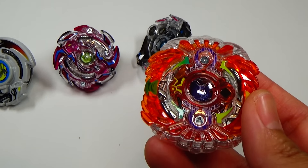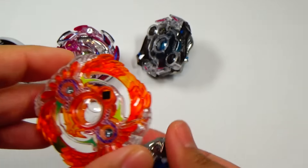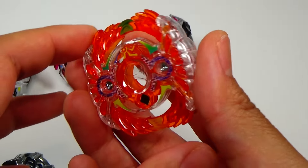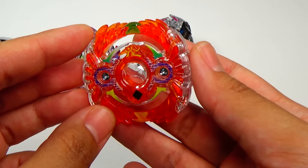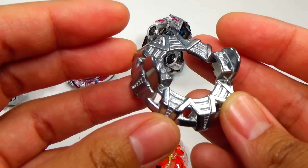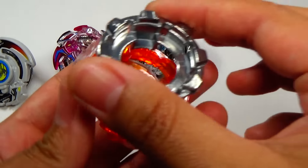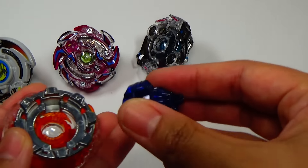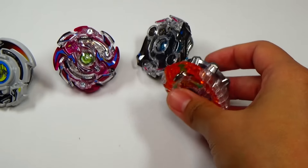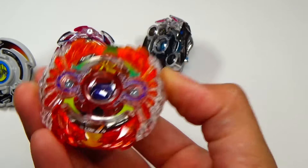And lastly, we have Holy Horusid Vertical Jaggy. I really like all the colors of this Random Booster Volume 4 — they all look really cool. Like I said, this kind of reminds me of a phoenix. We got Vertical for the disc and once again Jaggy. I think LRF mentioned this one being probably the worst of the lot, which is the only thing I really like about it is the color.